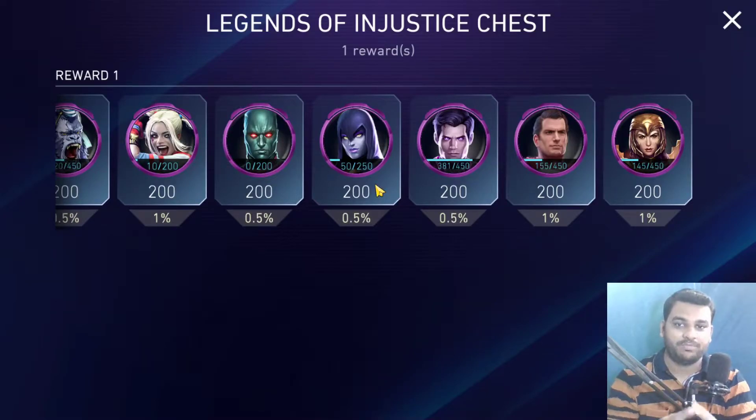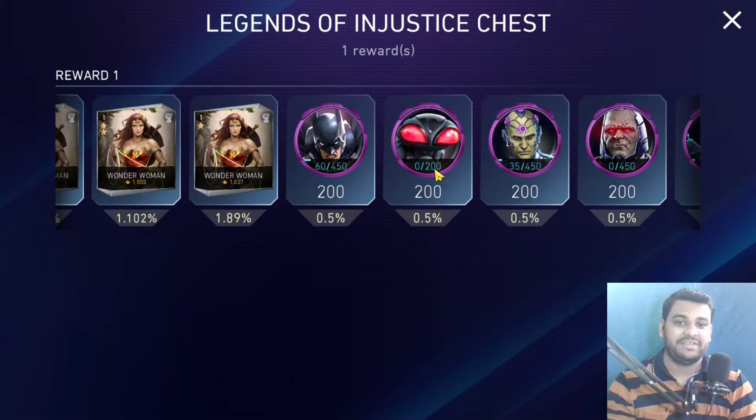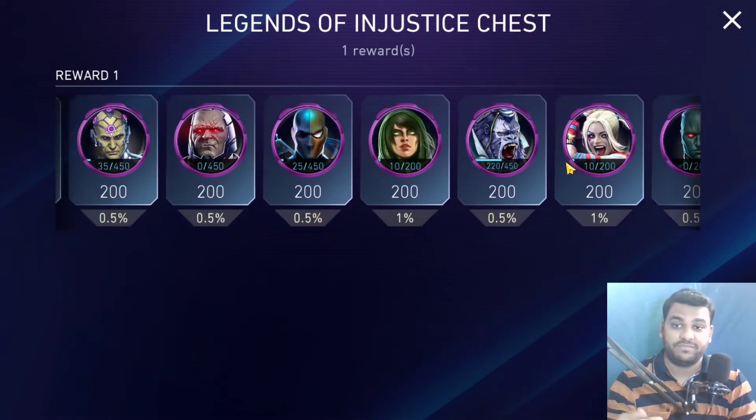For me, I mostly have all these characters already. The characters I'm missing are Martian Manhunter, Suicide Squad Harley Quinn, Suicide Squad Enchantress, and Black Manta. I wouldn't risk a lot of gems for Black Manta who has only a 0.5% chance. If you're looking for a specific legendary character like Black Manta, this is not the right chest — the Black Manta legendary chest would be better. If you just want any random legendary character in your roster, then 8.5% is a decent chance.